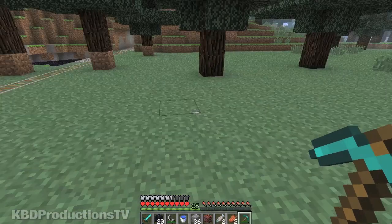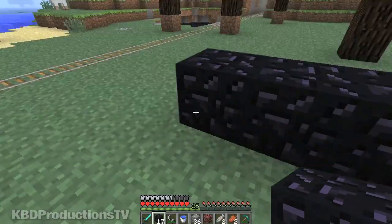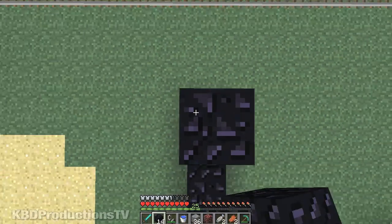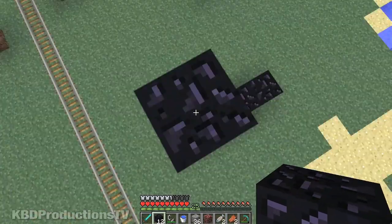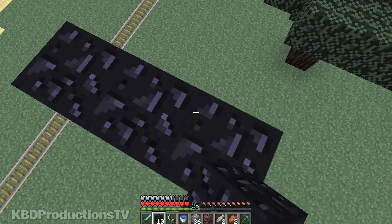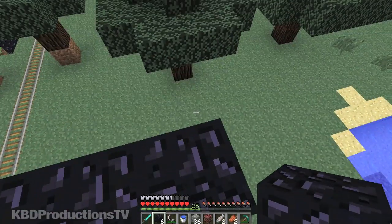There's my cottage down there. We'll build our portal right here. Grab our obsidian — I believe it's four across the bottom, five high. You're going to stand on there, hold Control, jump, and press two, three, four, five. And if you mess up, you have to dig it again, so don't mess up. There's one more, two more, then we back up.